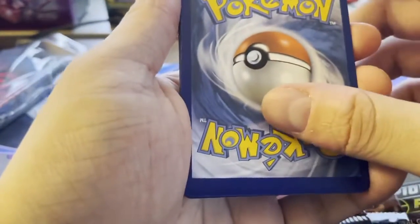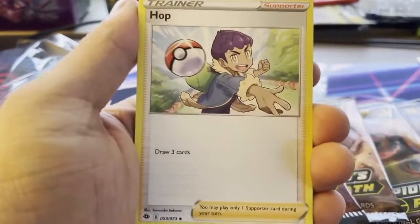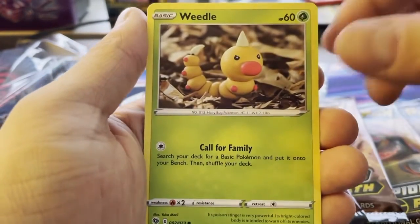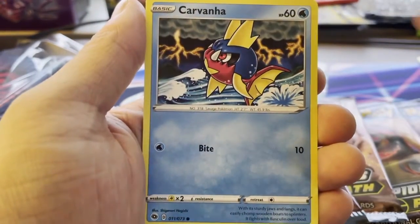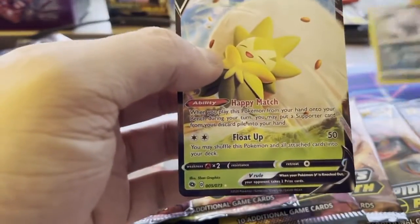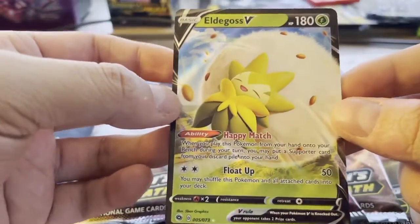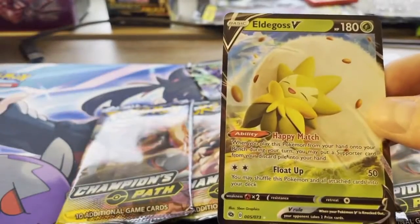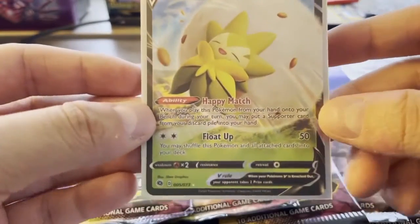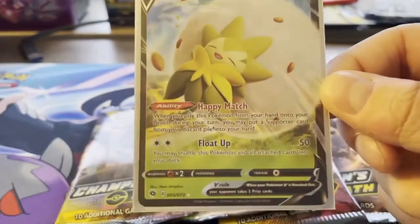Pack 1: 3 to the front, going with Water/Metal energy. We got an Arbok, Hop, Piers, Hatena, Inkay, Claymation Weedle, Galarian Linoon, Carvana. The Reverse in the pack is a Malamar. And the rare — let's go! An Eldegoss V! As a competitive player this is fantastic. Eldegoss is used because of that Happy Match ability — you play it from your hand onto your bench, take a Supporter from your Discard and add it to your hand. Fantastic for getting Marnies back, getting your Boss's Orders back. That's a great hit!